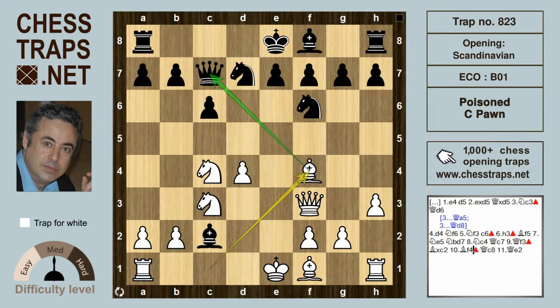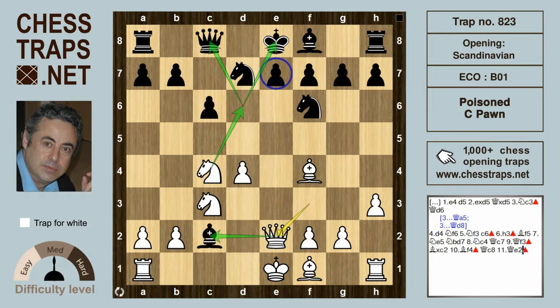The capture bishop takes c2 leads to ruin. After bishop f4 hitting the Queen, and after the Queen drops back to c8, white is winning with the queen retreat to e2 — a double threat: queen takes the bishop on c2, and the knight is threatening to jump to d6, which is a king and queen fork as the pawn on e7 is pinned. This has been the poison c-pawn trap in the Queen d6 variation of the Scandinavian Defense. Thanks for watching, bye bye.